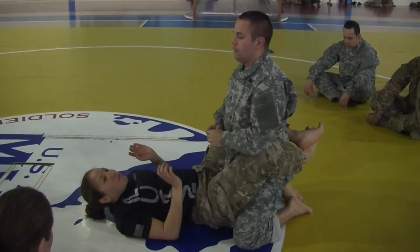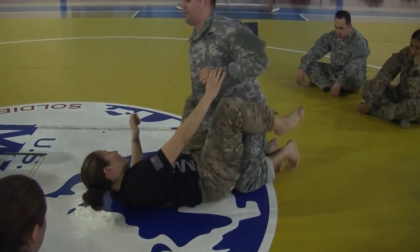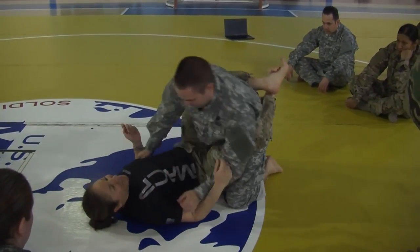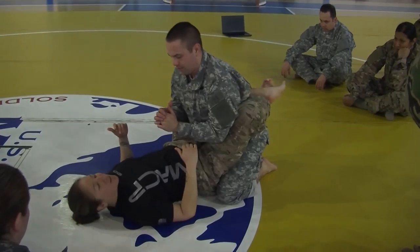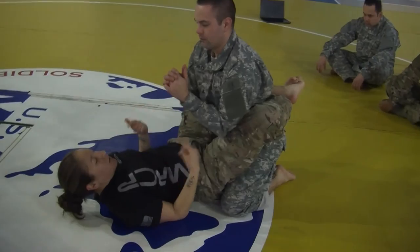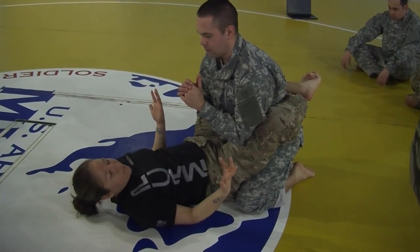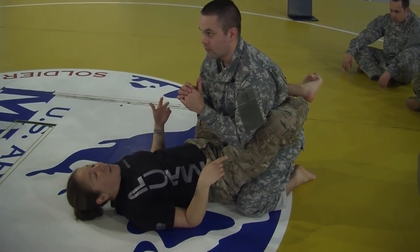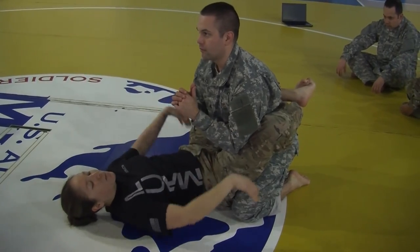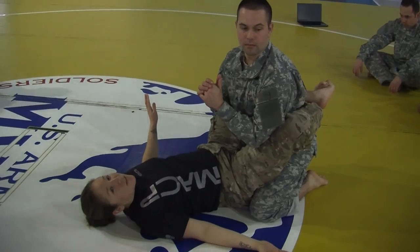Make sure you go into a good guard position. This here is a 50/50 position — I have short legs so it's harder for me to wrap around my opponent. Why is it called 50/50? Because neither of us has a hundred percent control of each other. This other position is called the guard. He's in my guard because my legs are wrapped around him. Make sense?